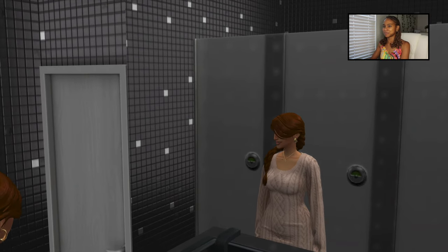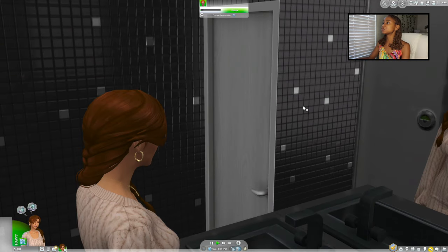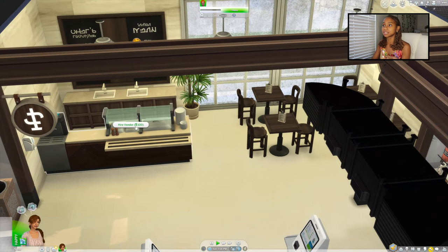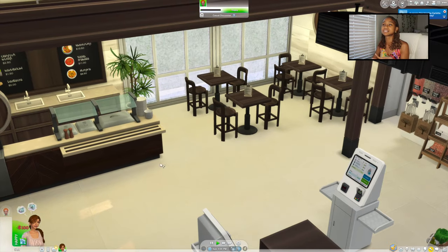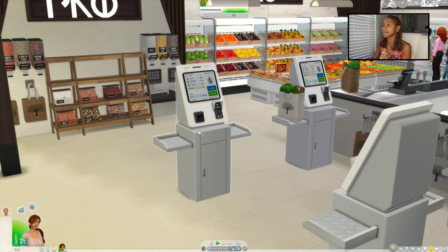Every grocery store has their weirdos. Let's take a look at the bathroom - she's just staring at herself in the mirror. I feel that, I'd be doing the same thing. This build is actually by Farfella and I'll link it below. I'm going to have her go out and order some food so you guys can see what is functional and what is not. You can hire a vendor here which makes it look more realistic.